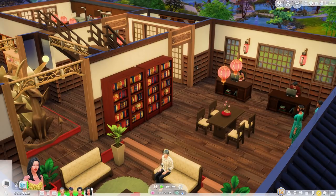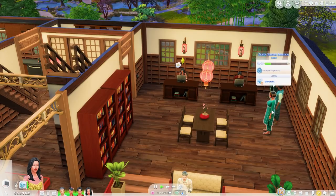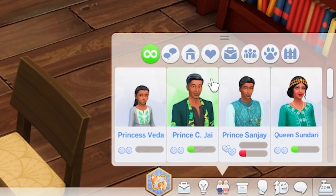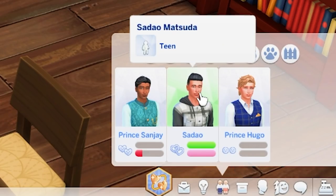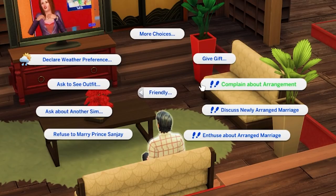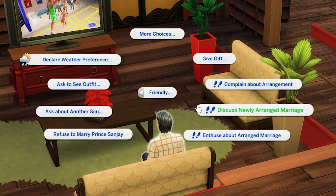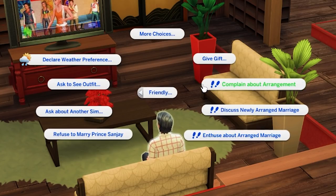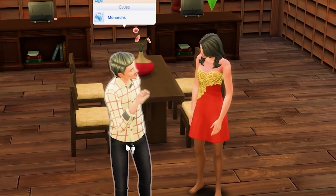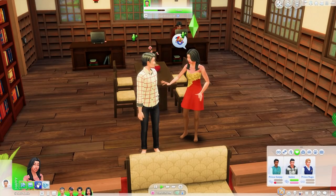I have now switched over to the Royal Family of Mount Comorebi's household. We'll send everyone home — pretend they had their dinner and chats. It does look like Akira has the same moodlet that Sanjay had. She does have a slightly negative relationship with Sanjay, and she has her secret boyfriend Sadao. Apparently you can have her refuse to marry. She can complain about the arrangement, discuss the newly arranged marriage, enthuse about arranged marriage, or refuse. Let's have her complain first — she's hugging her dad and now she's going to complain. He's like, 'I'm not having it.' It does create an 'unhappy arrangement' moodlet: Princess Akira is feeling hurt, sad, and disappointed. Her match isn't exactly what she expected, but she feels maybe there is a part of her that is resigned to this.